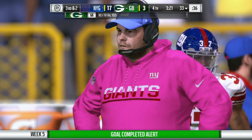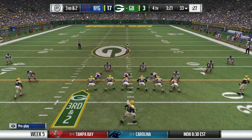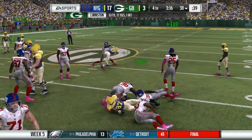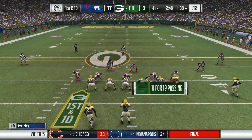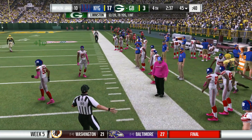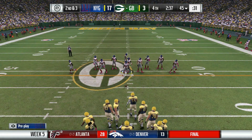First down and 10 coming up. Jameis drops back, sees a man in the flat — pressure getting to him — it's Josh Hill who will get taken out of bounds, about six yards. Three catches for 19 yards for Josh Hill. Second down and three coming up at the 45-yard line, two minutes and 37 seconds to go. Jameis drops back and finds Treadwell but he can't hang on to it — dropped, incomplete. Another drop by the Packers offense — that's at least the fourth one. Third down and three coming up.